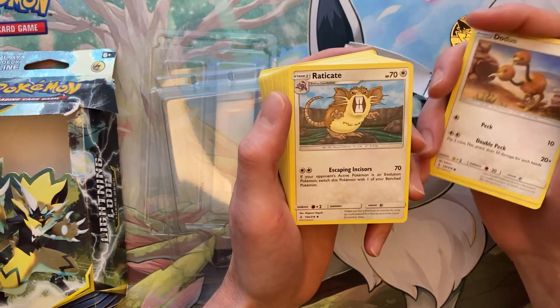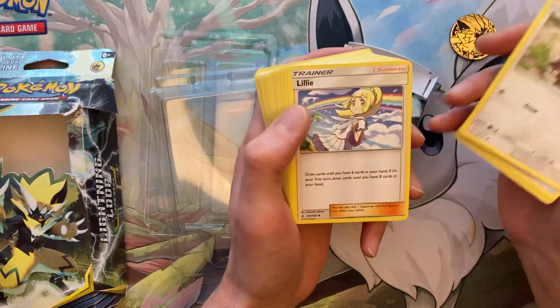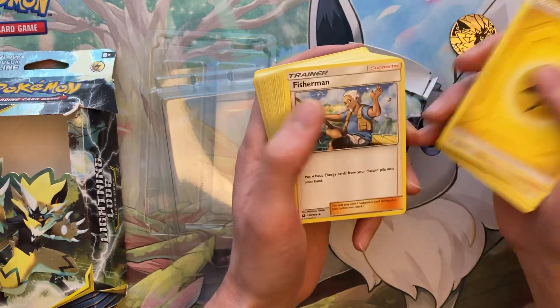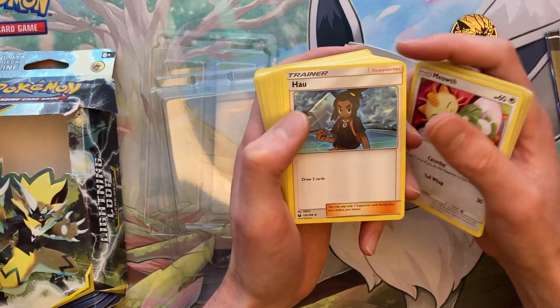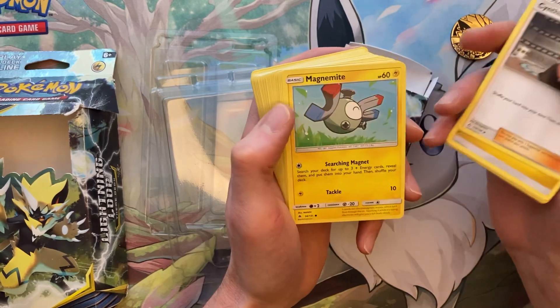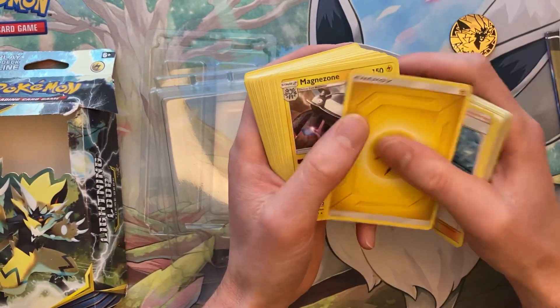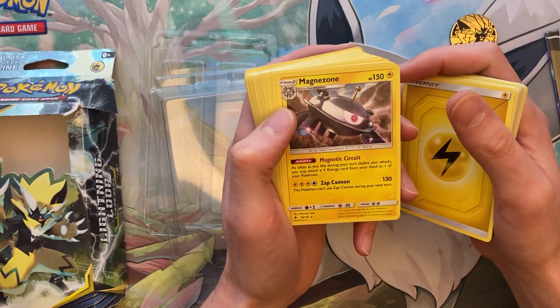Back to energies — Rattata, Lillie, a Fisherman, Meowth, Hau, Dodrio, Cynthia, Magnemite, Stunfisk. Alright, so this is a straight up — you got yourself a Magnezone.